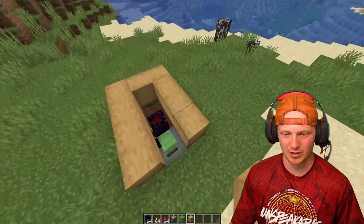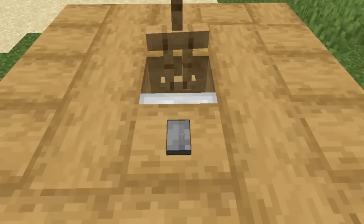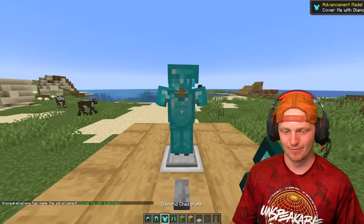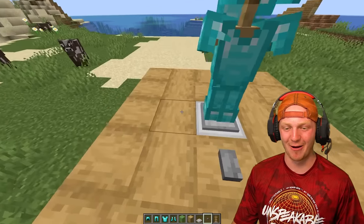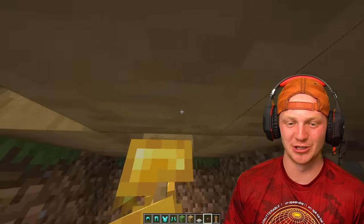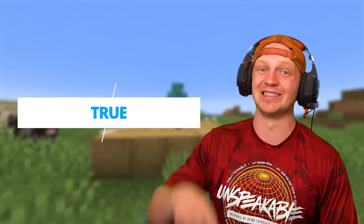You just cover it all up, and then you have a trap door with a button. That's literally how easy it is. You place an armor stand on here, it drops it down. Place another armor stand — drops it down. Look at this: press the button and it brings out the gold armor. Press it again — it brings out the diamond armor. Are you kidding me? That's how easy it is to build an armor stand switcher! I thought these things were always super complex and super hard to build, but this is a true one. Build this in your house — this is sick.